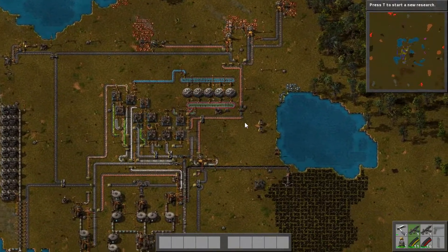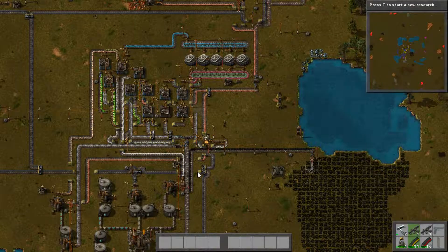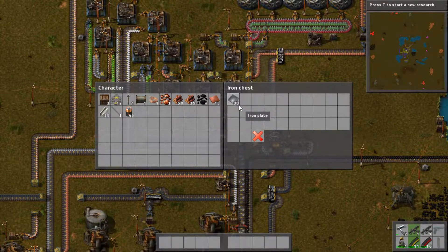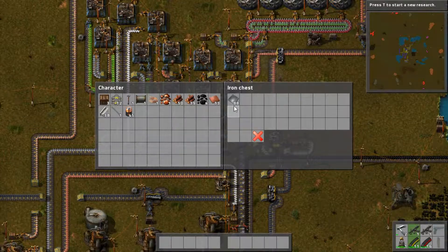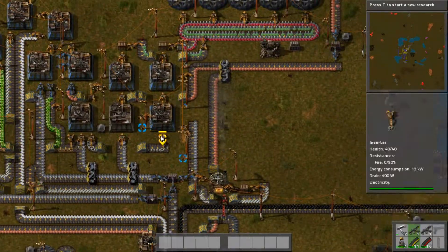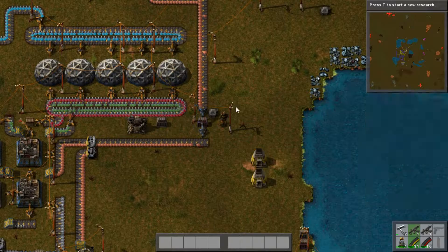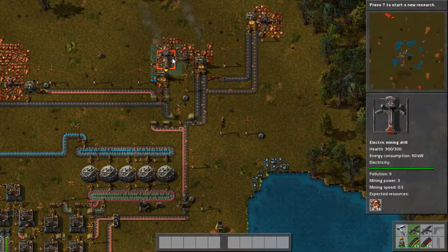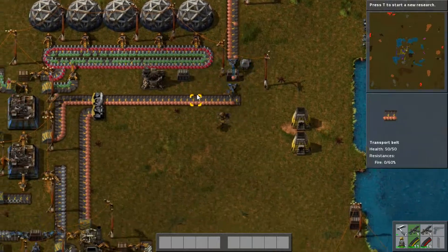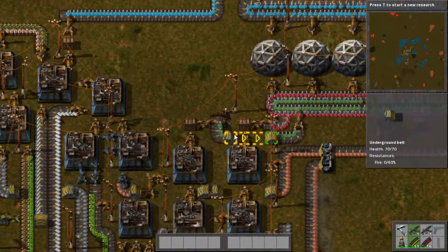I was able to increase copper production by quite a bit, so copper is being produced more now. Iron is no longer backlogged — this chest keeps fluctuating, sometimes going up, sometimes going down. Copper was getting low in this chest, so I increased production from one electric mining drill to four, all with their own smelters. Now we have a backlog of copper, which is producing a lot of science packs. I put speed modules in here to produce science packs faster, and we are filling up these chests — I removed the limit filter so we fill them completely.